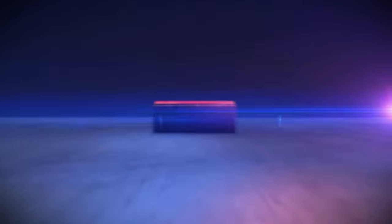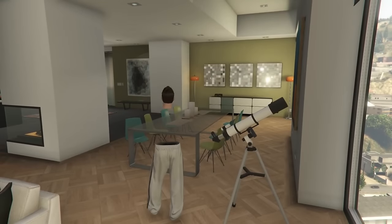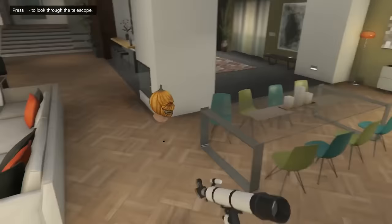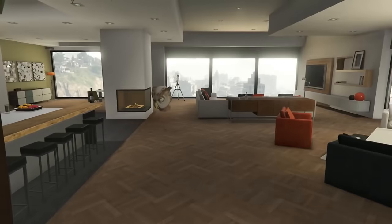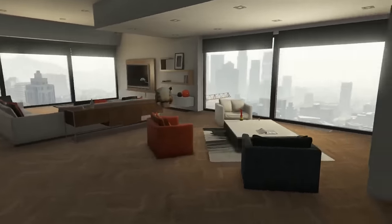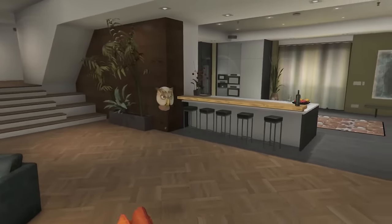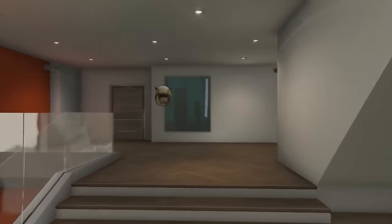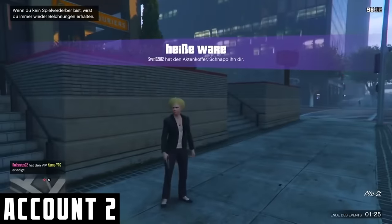For the number 1 spot, I'm not going to show actual gameplay because it would take too long and it's quite complicated. Instead, I've linked the original video in the background and in the description below. It covers how to get the checkerboard outfit as well as a fully invisible body — where only your head is visible, literally floating in the air while your entire body is invisible. It's one of the best glitches I've ever seen in GTA 5 Online.